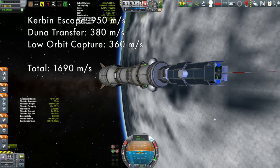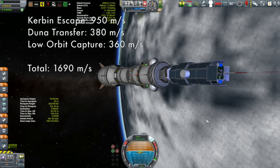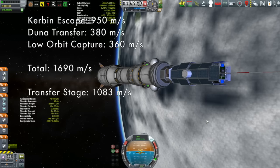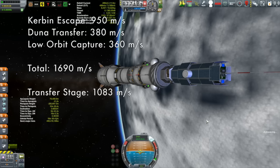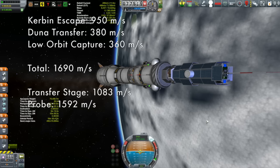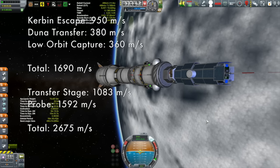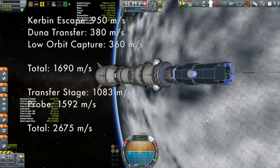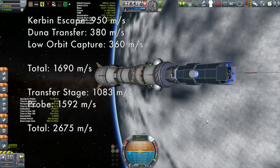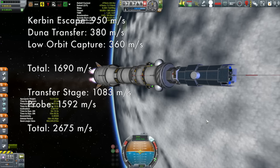Back to delta-v. The vessel is composed of two stages once the ascent stage is gone: a transfer stage on the bottom and the main probe above it. The transfer stage has 1,083 m/s of delta-v, and the probe has 1,592 m/s, for a total of 2,675 m/s — almost a thousand more than the minimum needed. That's because I want to explore Ike, do mapping, and go polar orbits, so I need quite a bit extra.